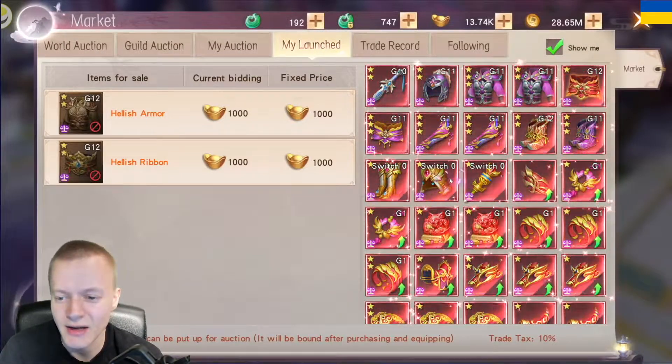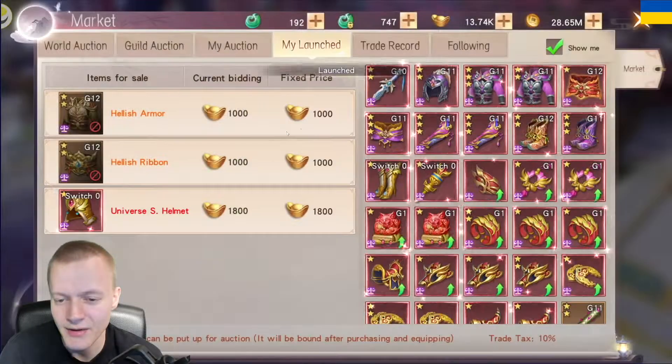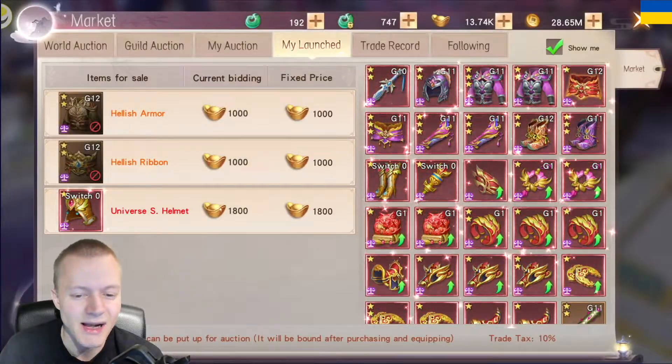If you don't care about an item — let's say I didn't care about this — I would sell that, then my alt could buy that.